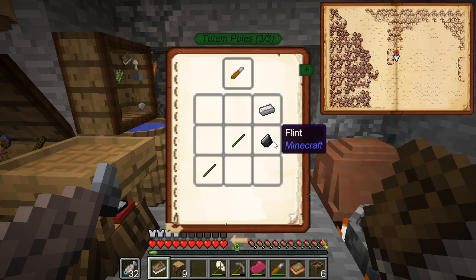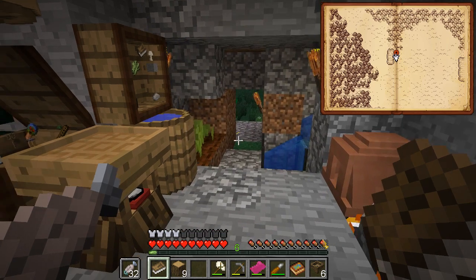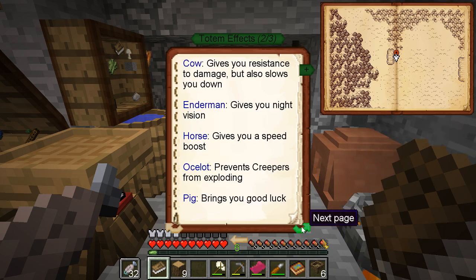They changed this recipe obviously because I don't have access to iron. They don't give you any example effects though. Bat lets you negate fall damage. Blaze gives you fire resistance. Buffalo makes you mine faster - very important. Cow makes you slow but strong, endurance. Enderman gives you night vision - very important.